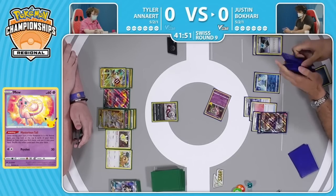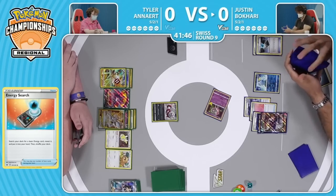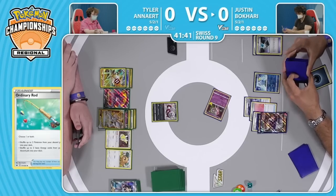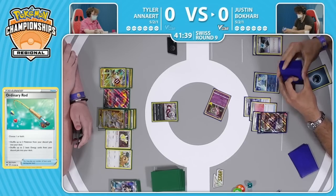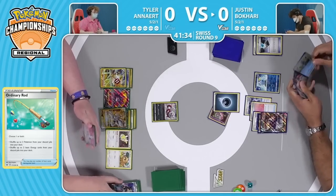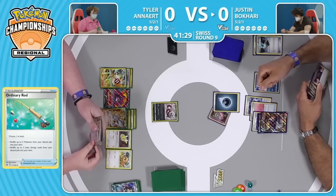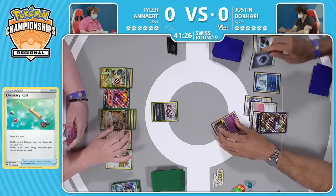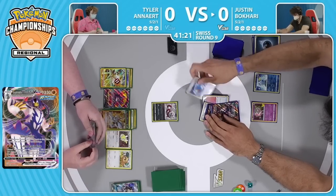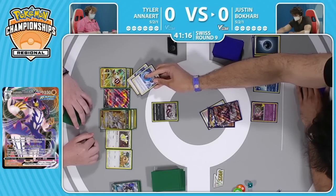The only recovery card for Tyler is that Ordinary Rod, so the only way to bring things back will be that one copy of Ordinary Rod. You're going to have to use it pretty early to put those Pokemon back. This is one of the weird situations where if you can get another Eevee down the following turn things can get tricky, but even giving Justin a single turn of Shady Dealings is going to be big. I'm sure Justin is really wishing he'd put the basic Darkness energy on this Urshifu last turn, because Tyler ended up Marnieing him — but of course no way that Justin could have known that.